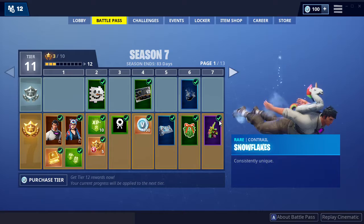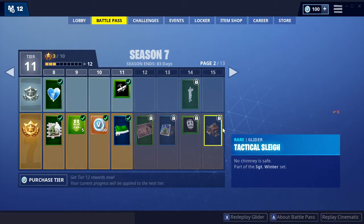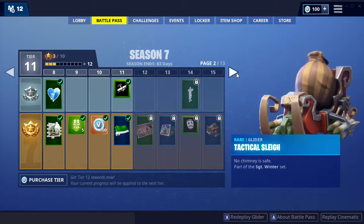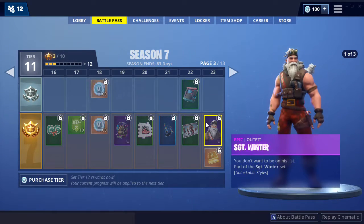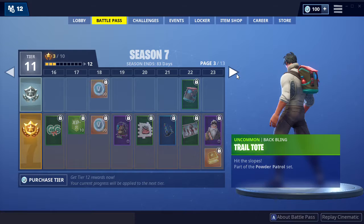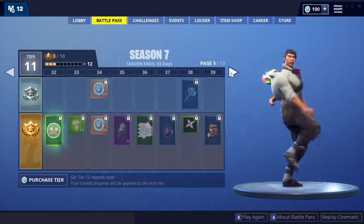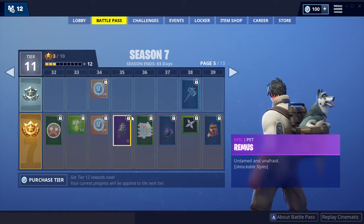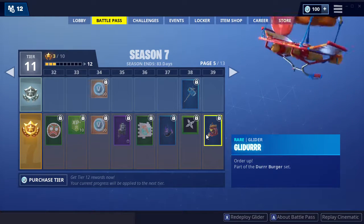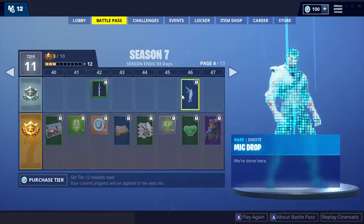Okay, so now there's rapping music, golf clap, tactical sleigh. V-bucks, hamsters, Sgt. Winter — I want that skin. Shiver — I want to do an old axe. Okay, glider. Derburger, rapping mic drop.